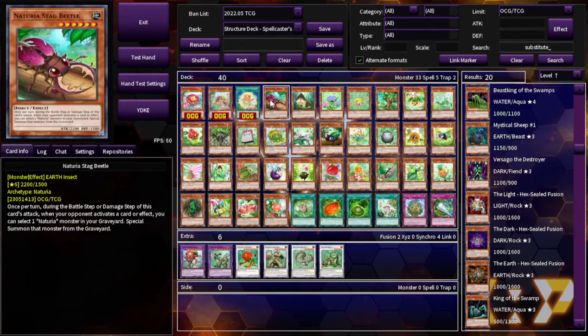So here are all the other cards — let's see if any of them are good. This is Naturia Stag Beetle, a level 6. Once per turn during the battle step or damage step of this card's attack, when your opponent activates a card or effect, you can select one Naturia monster in your graveyard and special summon it. This just feels like an old card — strangely worded. It has to be during the battle step or the damage step, which is so specific. It's just a random card.